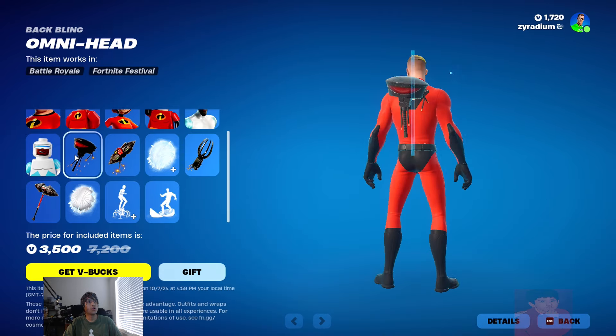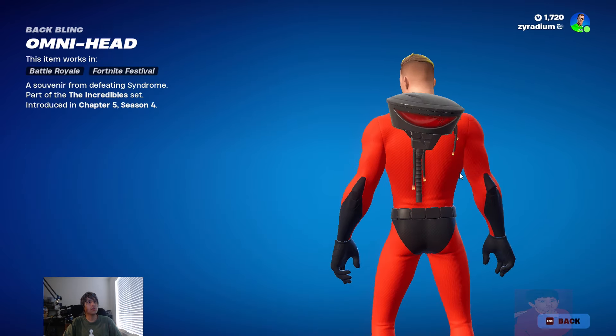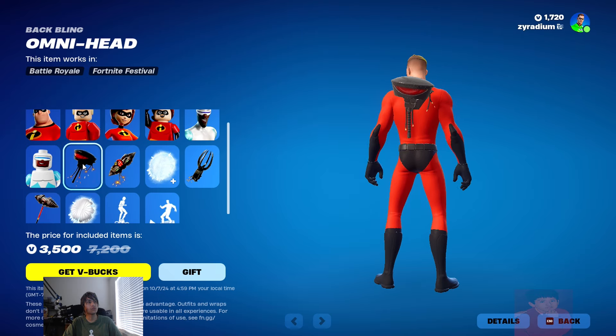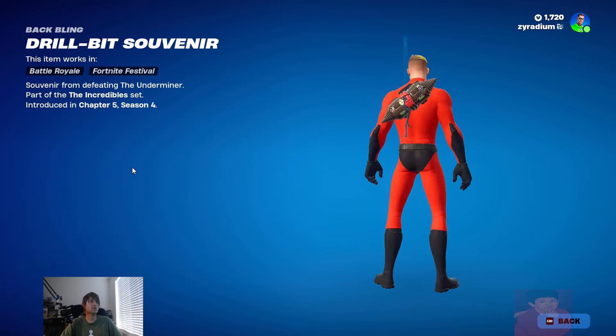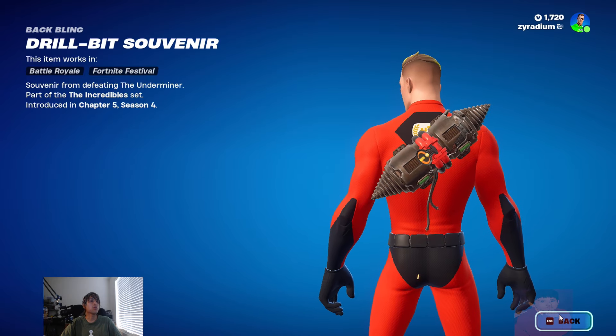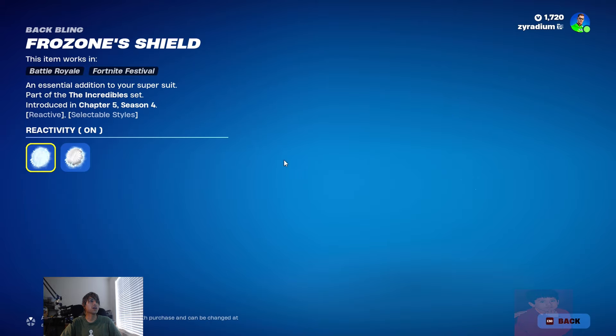The LEGO style looks pretty cool. The back bling — I don't know what that is. What kind of back wing is that? Oh, Omni Head — okay, I know where that's from, that's from his first job. The Drill Bit Souvenir though, I don't know where that's from. And the Frozone Shield — yes, I forgot he had a shield.